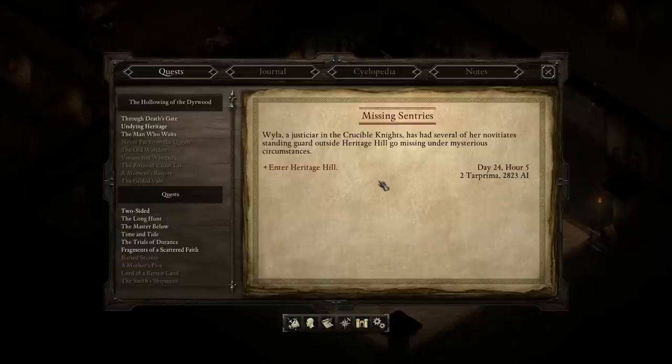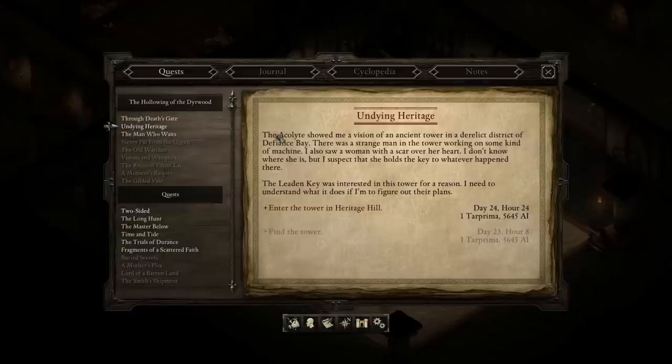The Missing Sentries quest requires you to enter Heritage Hill. Technically you can enter without this quest.